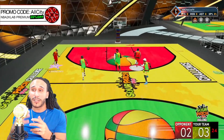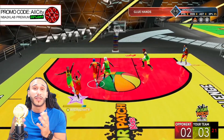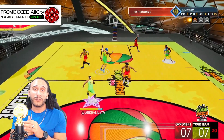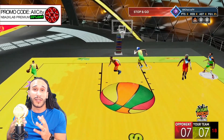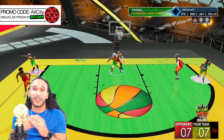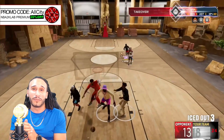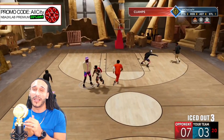By only equipping this badge on bronze you get a tremendous speed increase of 12%. At the Hall of Fame level, if you're playing highly competitive games and want to take advantage of that speed increase on the third dribble move, you can get that number up to a 17% increase in your speed.